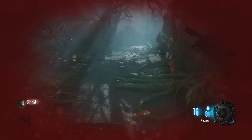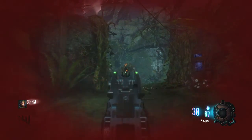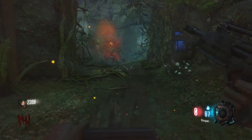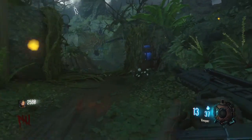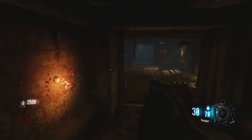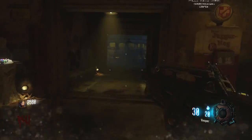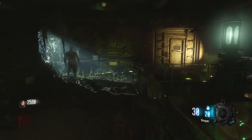Coming in at our number 5 spot is the setup. The setup on this map is crazy. Back in the olden days we used to be playing Kino der Toten — all we had to do was grab your perks, turn the power on, and then you're off. Just get the ray gun, get the power on, and you could train around the theater. It's just simple — that's what zombies is meant to be. But in this new Zetsubo no Shima map, it literally takes 2 hours to set up.